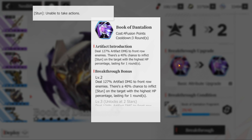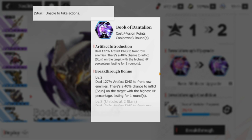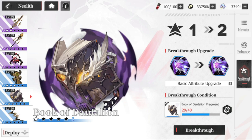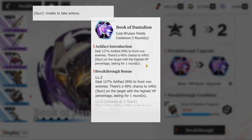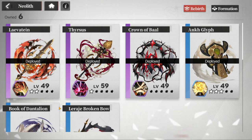Book of Dantalion deals 127 percent artifact damage to front row enemies with a 40% chance to inflict stun. One thing to note about the front row is that they are your toughest opponents, so ideally you want artifacts dealing damage to the back row or a two-person row. I wouldn't recommend leveling this one up.